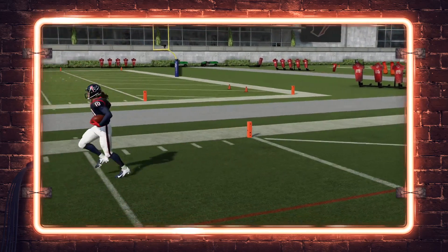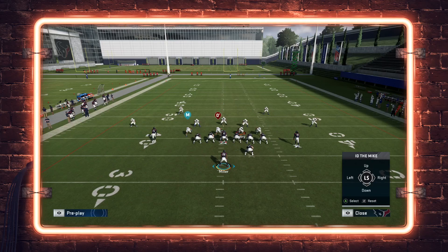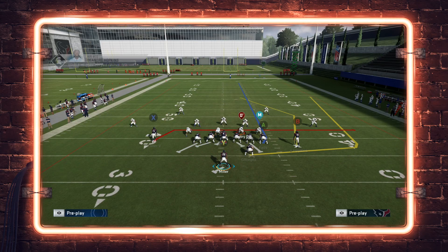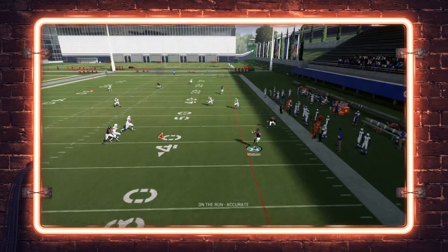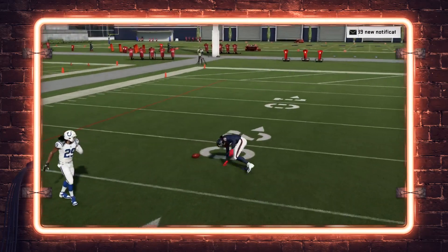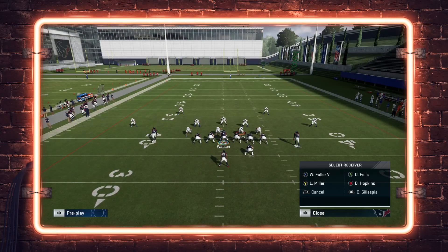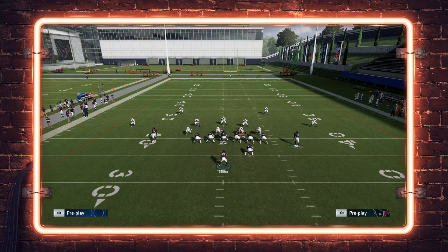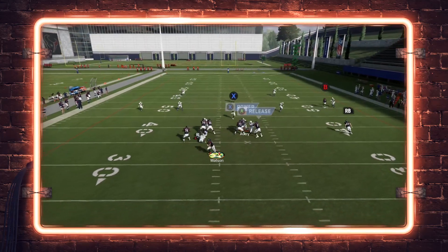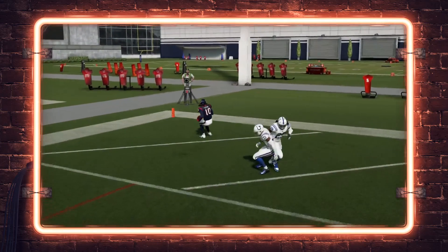This works best when you roll to the side that you want the post to continue running toward. If you try to do this and roll the opposite direction, chances are Hopkins is going to stop his route in the middle of the field — he was running away from the quarterback. When you roll to the left side, he realizes that's where the quarterback is and keeps himself available. Roll out and pull that ball over the top of the Cover 2 safety for the easy one-play score.